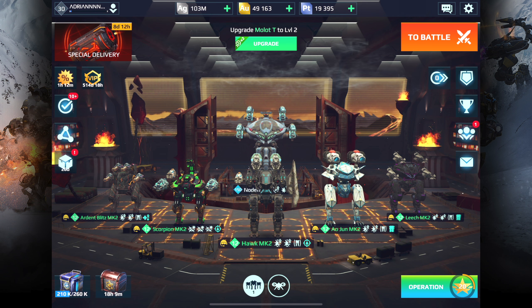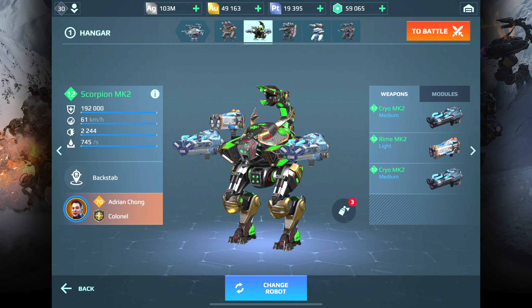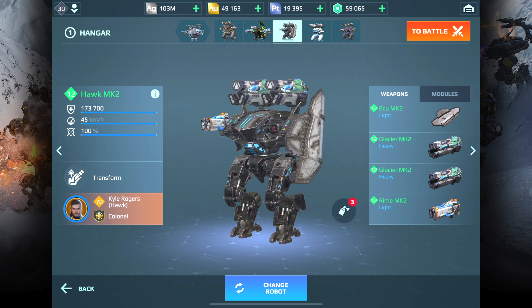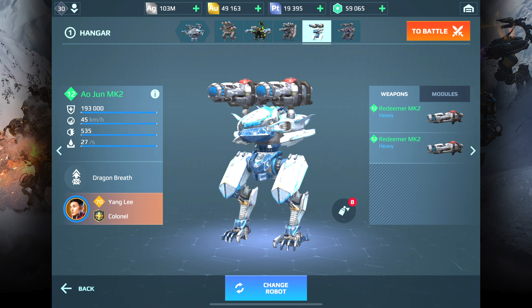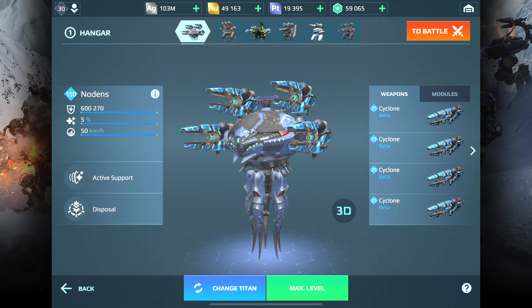Let me show you my hangar before we jump into a game. I have the Blitz with Quarkers, the Scorpion with the Cryo and Rhyme, and the Hawk with the Iku and the Galatian Rhyme. I'm actually aiming for the newer sonic weapons because I want to run pretty much the same setup but with those weapons — I did a video on that yesterday, so check it out via the link in the description or the card in the top right corner. We also have the Aojung with Redeemers and my Leech with Pulsars. I don't need another cyclone — I have four on my Nodons.